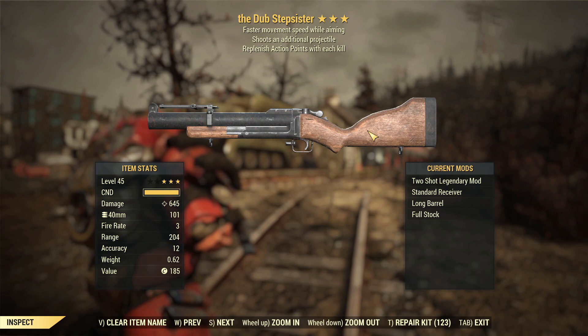I decided to review this weapon because replenish action points with each kill is potentially a very low-key, incredibly powerful effect on this particular weapon. In most cases it's gonna kill anything I point it at. Against bigger enemies probably not, but against small little enemies this is probably going to let me just fire it indefinitely — in theory. It also depends on how many I kill per shot.